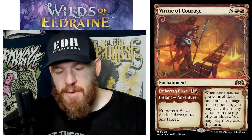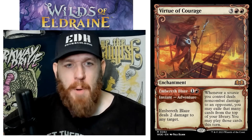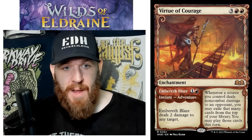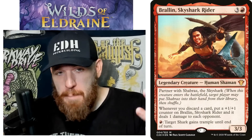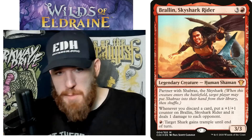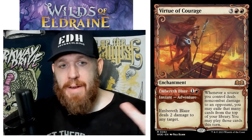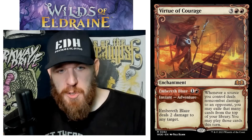The adventure side is one red instant — Embreath Blaze, deals two damage to any target, basically a bad Shock. You're likely putting this in your deck for the enchantment side though: three red red — whenever a source you control deals non-combat damage to an opponent, you may exile that many cards from the top of your library and you may play those cards this turn. The deck I'm considering this for is my Brawlin deck — Brawlin is doing lots of non-combat damage by dealing damage to all opponents.